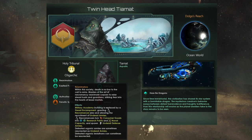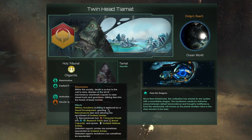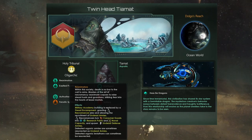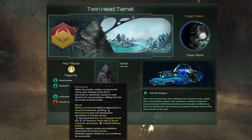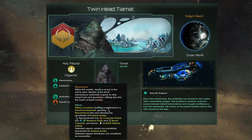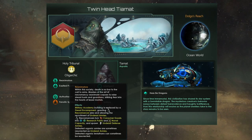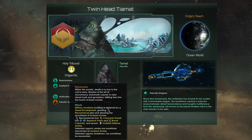The other part is about planetary denial, and that is the Reanimators civic. Reanimators is a very spicy civic. We get undead defense armies, and whenever someone attacks us on one of our planets with biological troops, when those troops die, there is a chance they could be respawned as undead armies, which is very, very helpful. Meaning, with a smaller defensive force, we could hold off against larger, aggressive invading opponents.